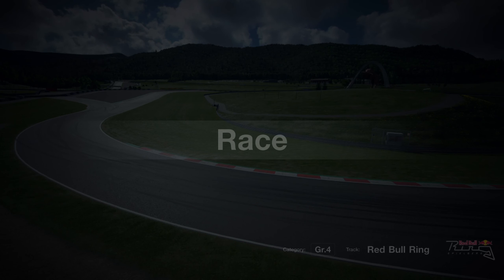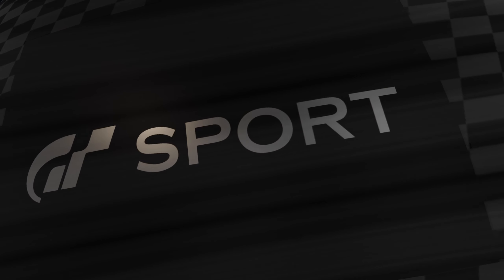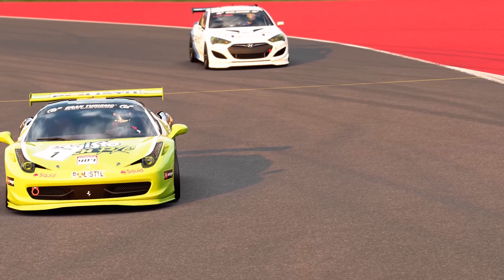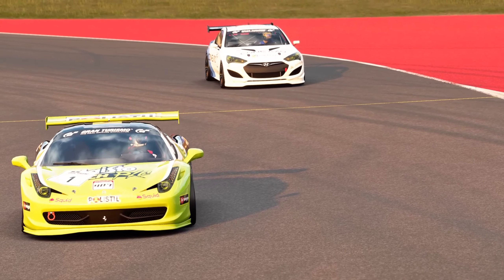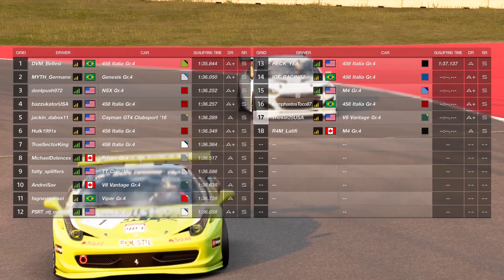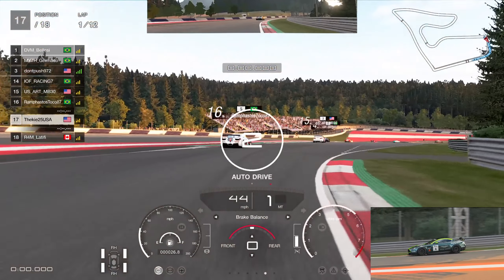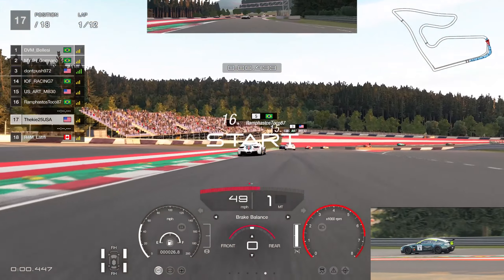Welcome back to the channel for another video on Gran Turismo Sport. We're back with a daily race C from last week's combination from Red Bull Ring in Group 4. For this race we're on the American server starting from the back of the grid — you can see myself there in P70 — and we're driving the Aston Martin Vantage.